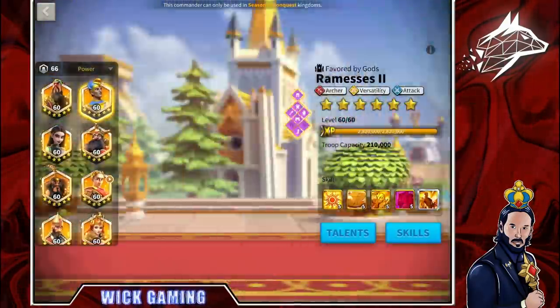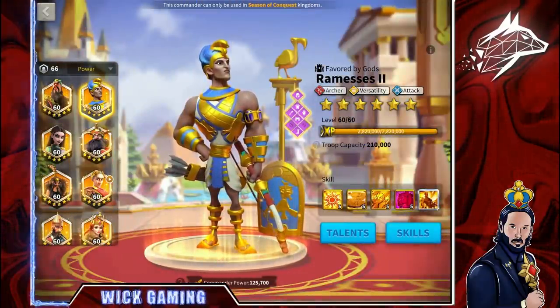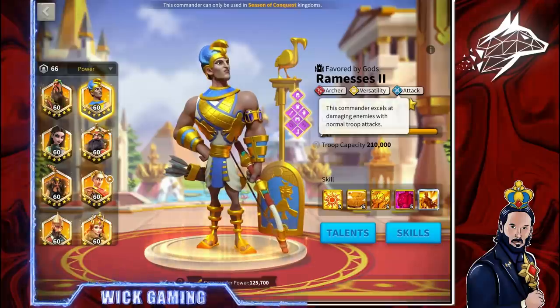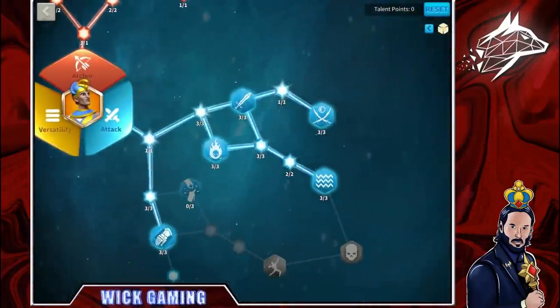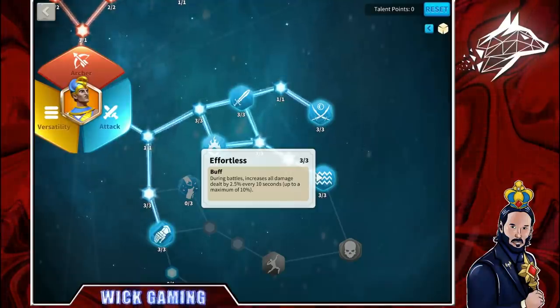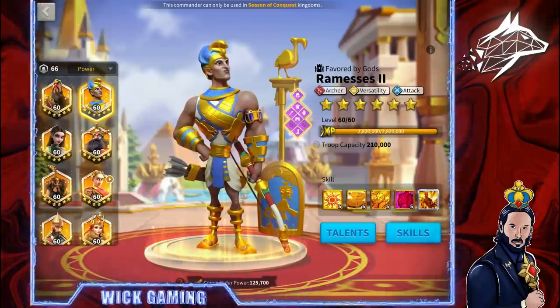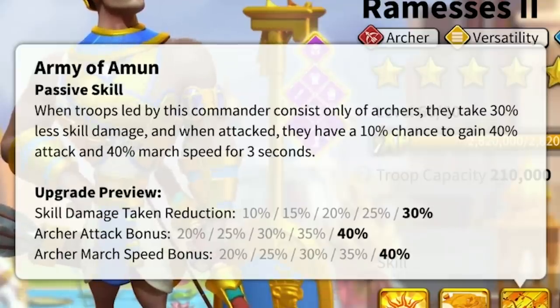Let's proceed with the first top rally combo. I am speaking about an archer rally, specifically Ramses II and Nebuchadnezzar. The attack talent tree from Ramses II allows dealing progressively more damage over time, thanks to the talent 'Effortless', which in my opinion is one of the very best talents in the entire game.